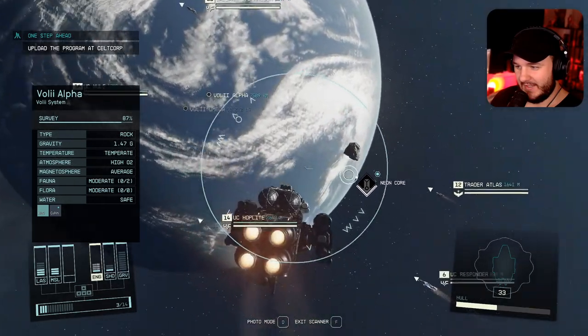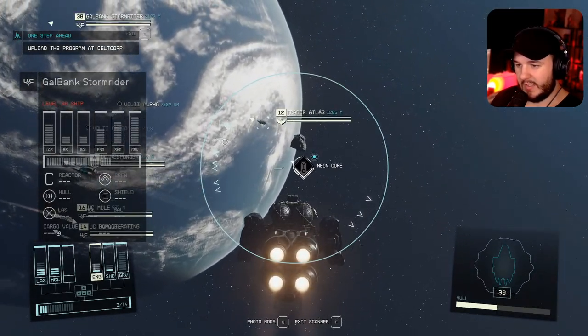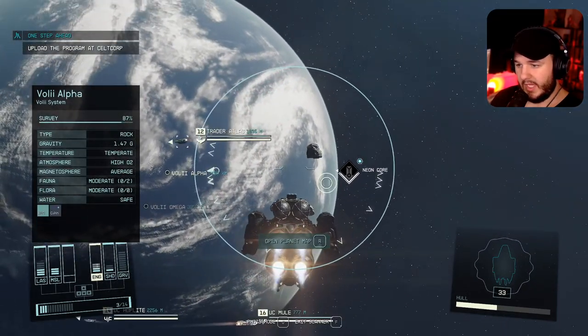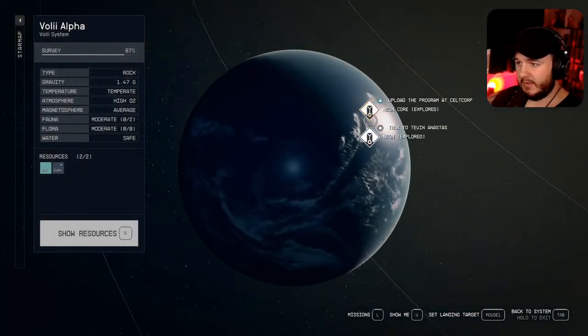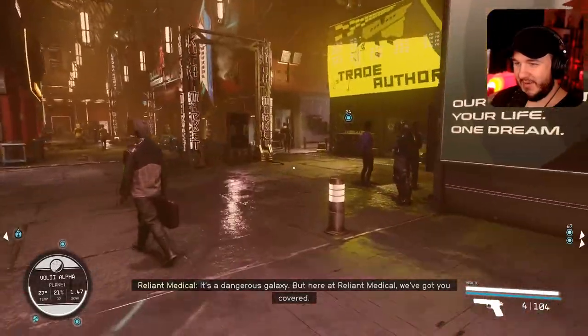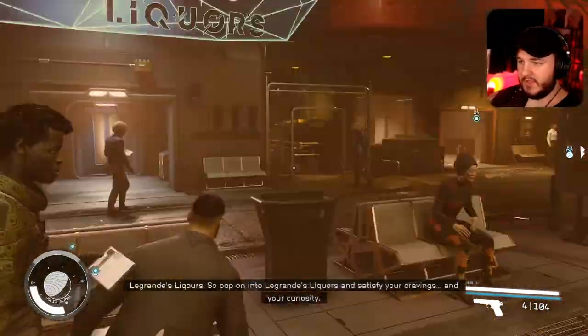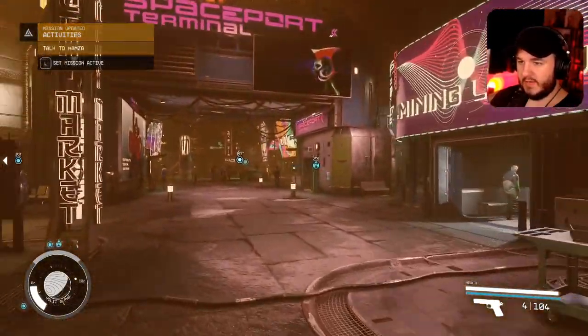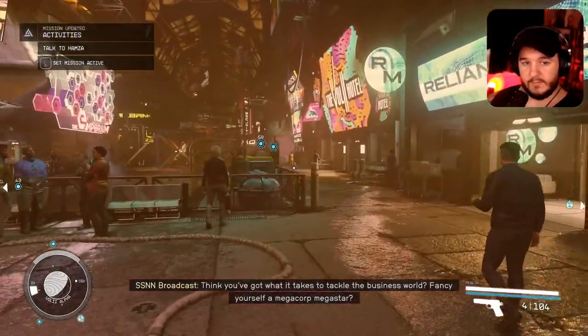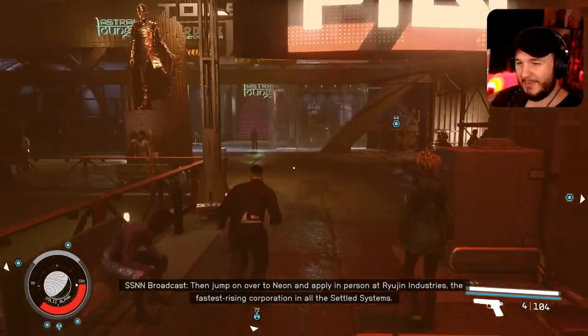Here we are — Neon's right over there. I need to open up the planet map to land. There are too many landing locations on Neon, but Neon Core should work. The more I've been playing the game, the more I've been getting into it. I need to find the spaceport terminal — it says it's this way.